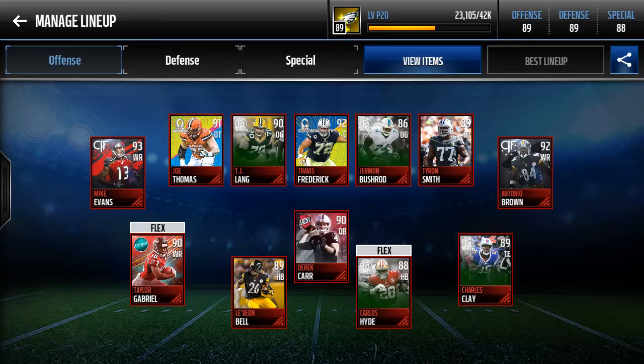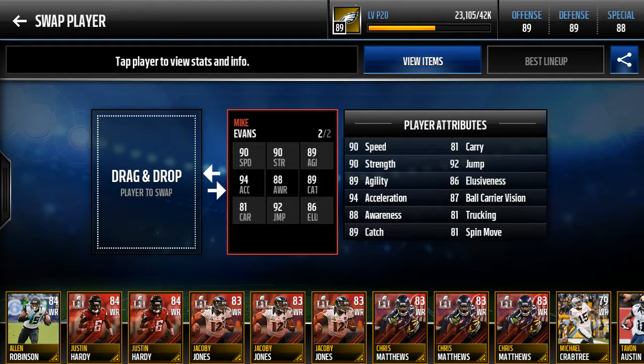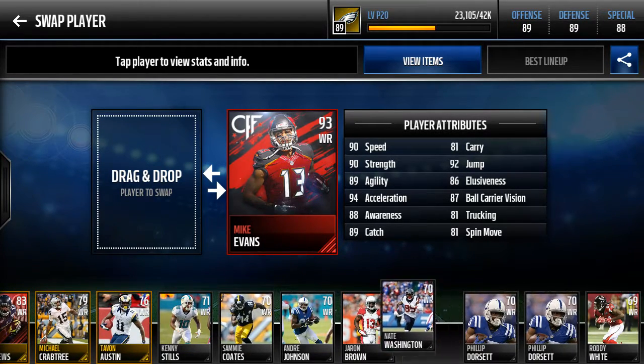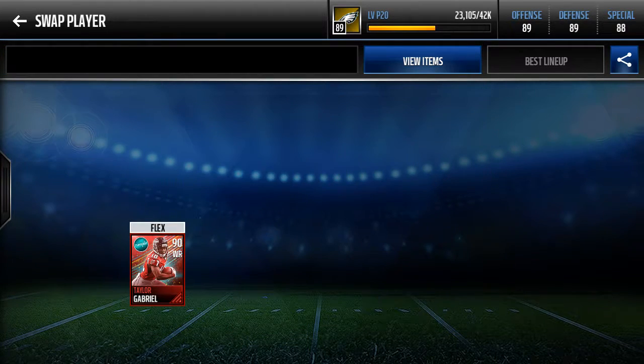We're gonna start with Mike Evans, going left to right. Mike Evans — 90 speed, nothing stands out, but his height is really good. Look at our team — lots of Super Bowl-caliber players. I really do like throwing the ball to him.